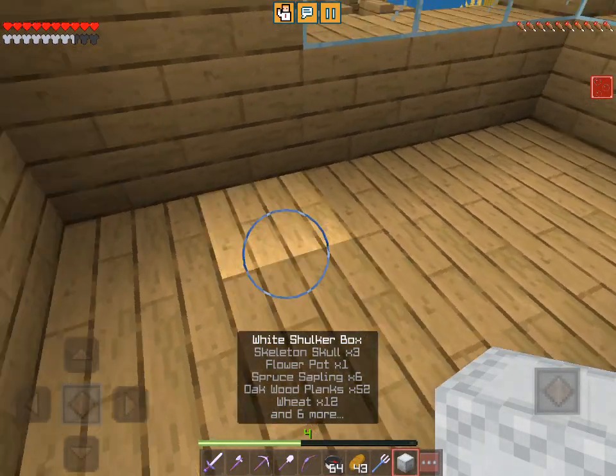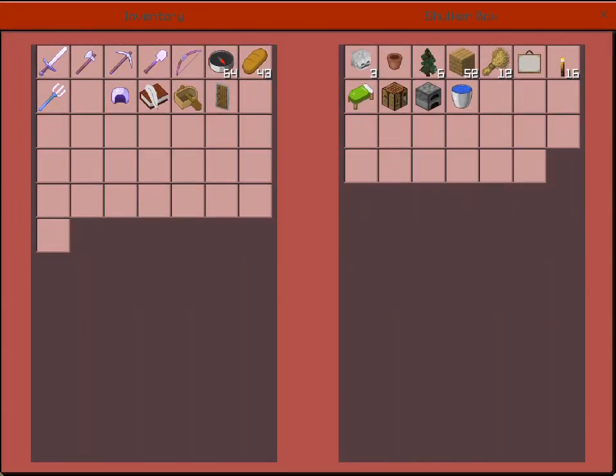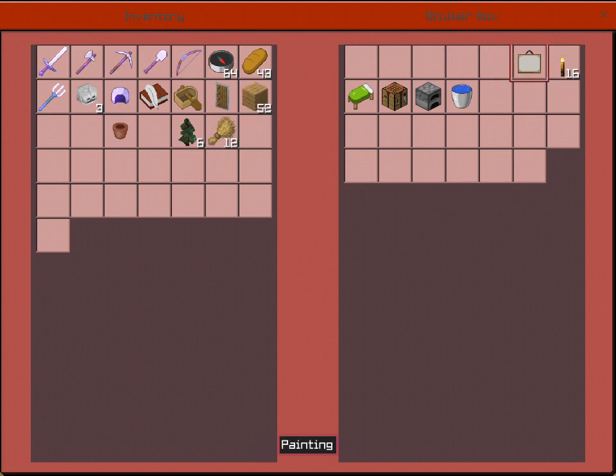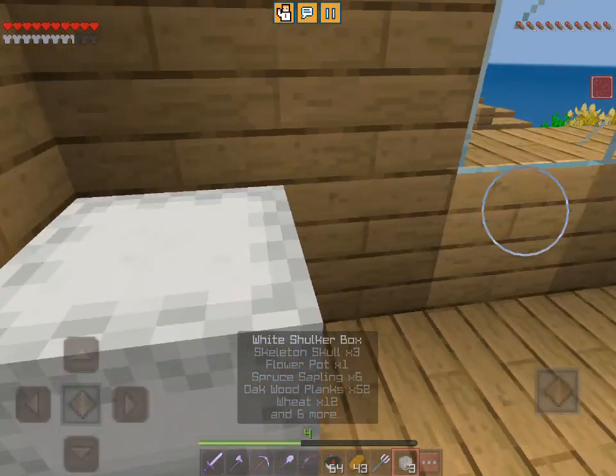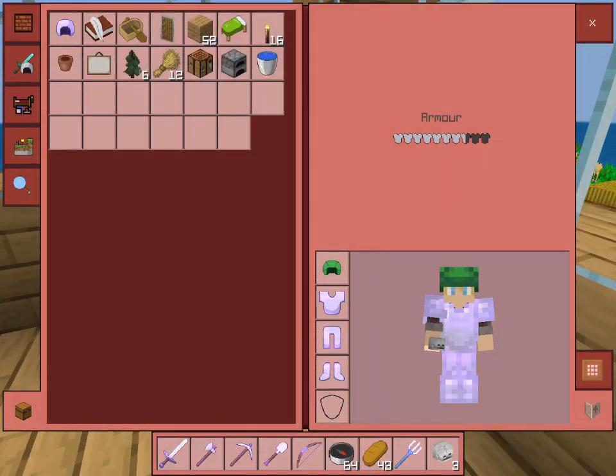Okay, I reserved this house for me and I have this shulker box. Let's see where we got this — interior. Yeah, I don't know why I have the saplings but okay.